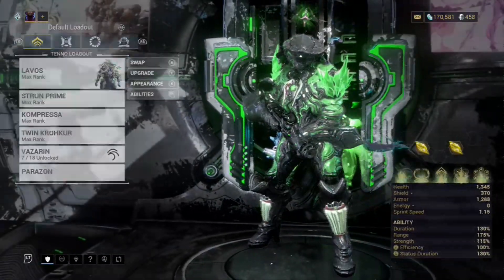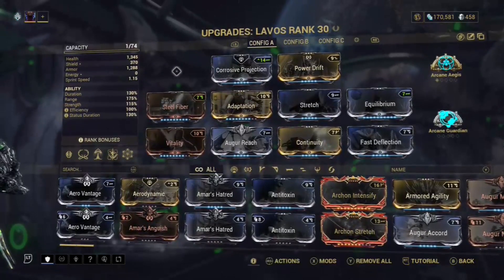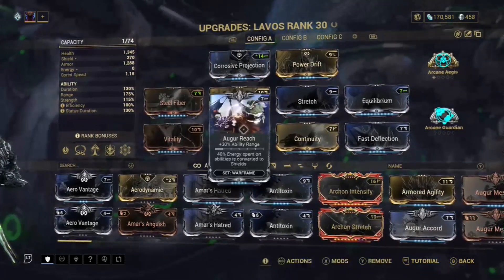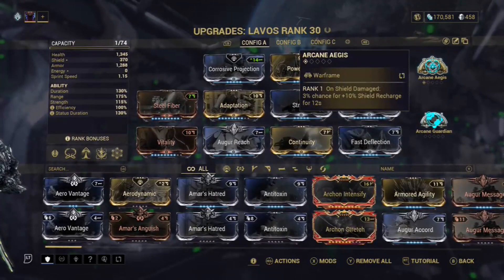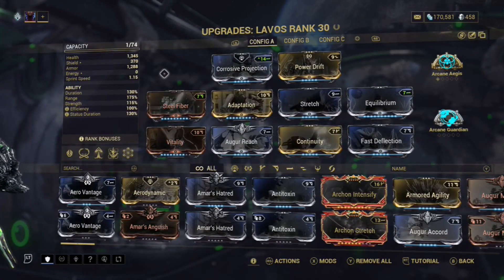Now let's get into the build. Here's a pretty basic setup — you can go Umbral mods but I haven't forma'd this guy yet. We have Steel Fiber, Vitality, Adaptation, Augur Reach, Continuity, Stretch, Equilibrium, and Fast Deflection. In the exilus we have Power Drift and Corrosive Projection. With Arcane Aegis and Guardian, we have shield recharge plus additional armor — sitting at 1,288 armor and 1,345 health with 370 shields constantly being regenerated. We're pretty tanky; we won't get one-shot but we do take some damage.